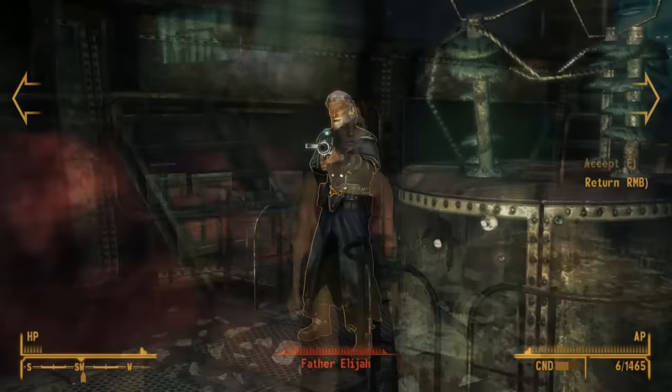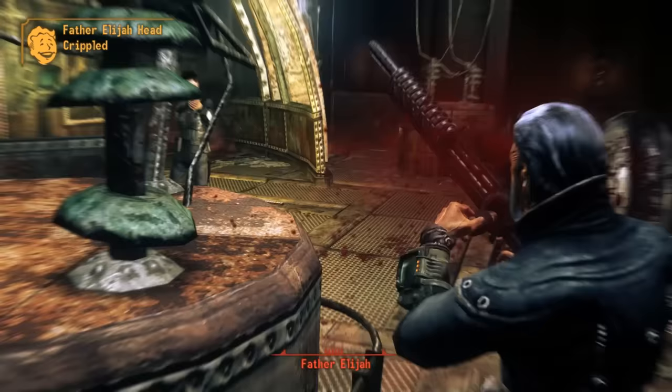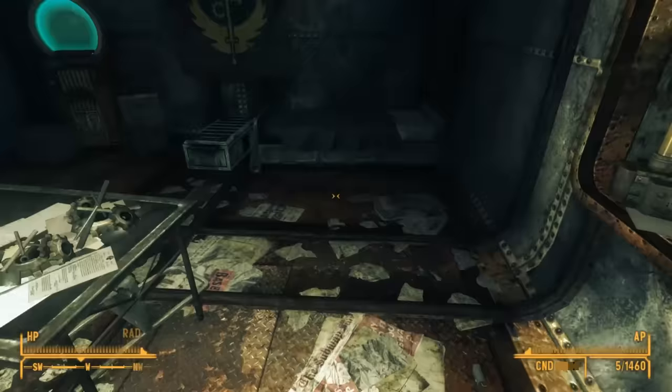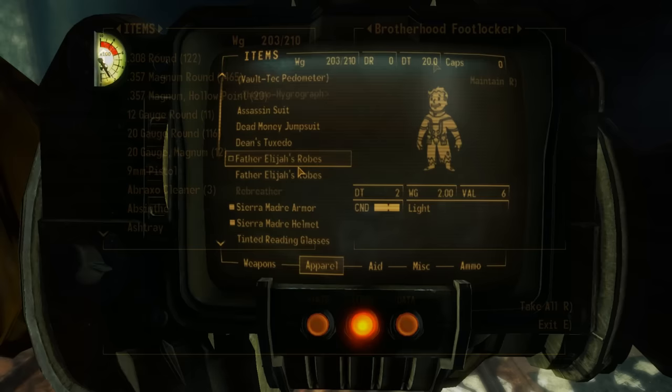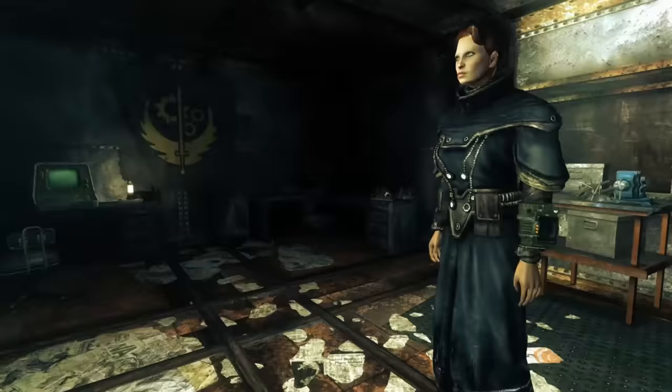Then there's Father Elijah's robes, found if you kill Father Elijah. It has a damage threshold of just 2 — rather disappointing. But you don't have to kill Elijah to get it; you can find a backup inside the Brotherhood of Steel bunker. After completing Dead Money, loot the Brotherhood Foot Locker at the foot of his bed. These are in poor condition but have the exact same stats. It looks like a Brotherhood of Steel Elder's robes — great costume, but not very useful.